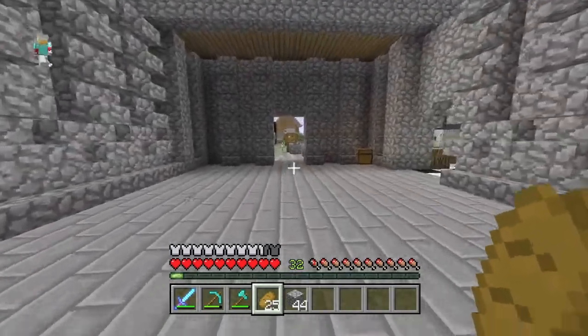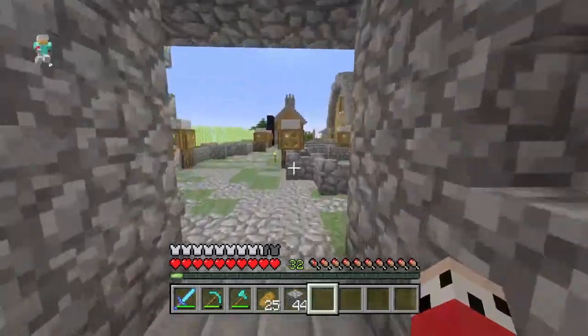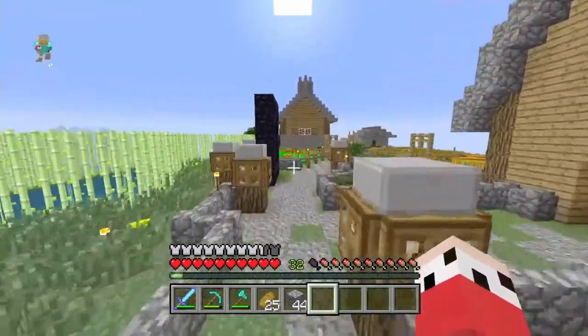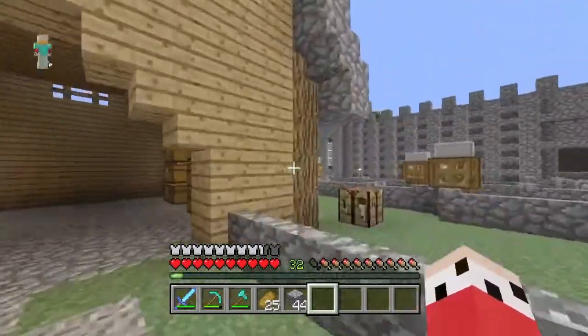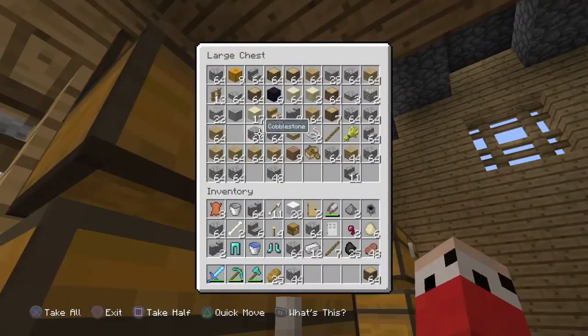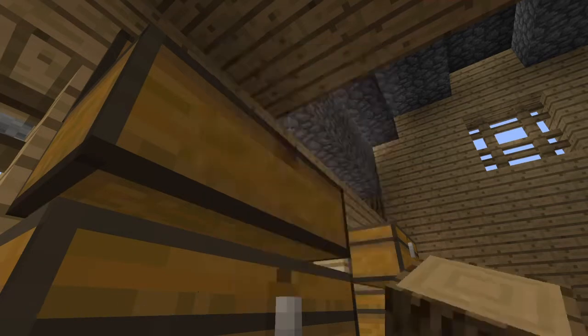I think I want logs — let's go get some logs. There's a lot of wood in this castle. Let's go get some logs from this chest. We definitely always have logs. Probably going to have to make some more logs, to be honest.